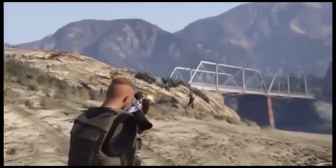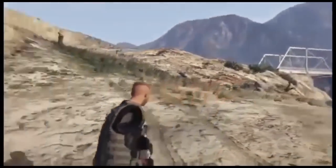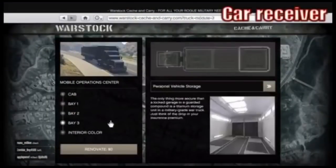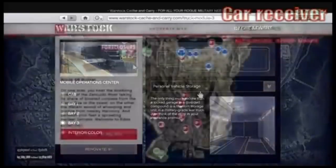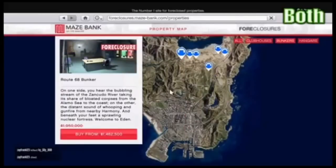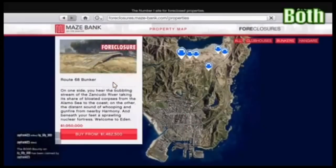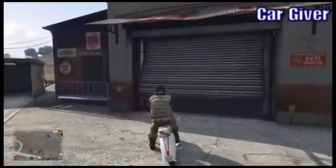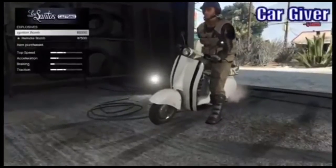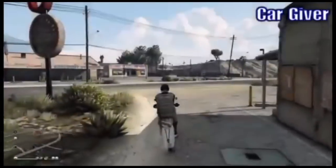First thing you guys will need to do is have a friend helping you. Once you have your friend, the person receiving the card will need to have a MOC with personal vehicle storage and an LNG inside of it. Then you and your friend will both need to have a bunker — it helps if you guys both have the same bunker. The person giving the card is gonna need to have a Fagio and put an Ignition Bomb on it, then take it to his bunker.